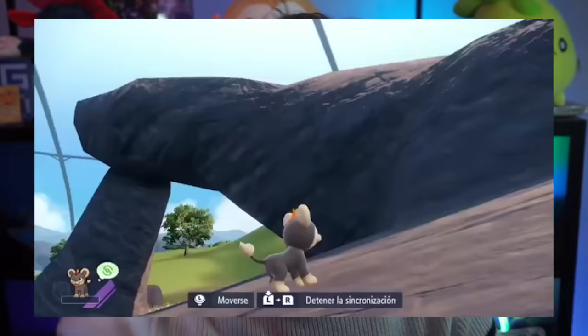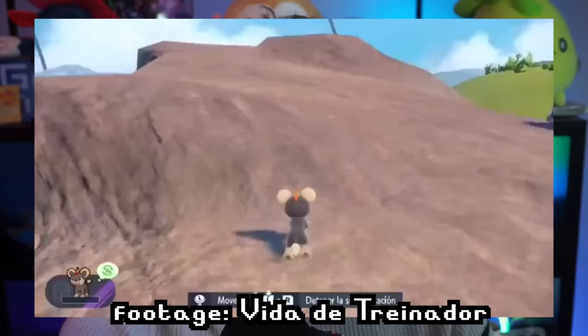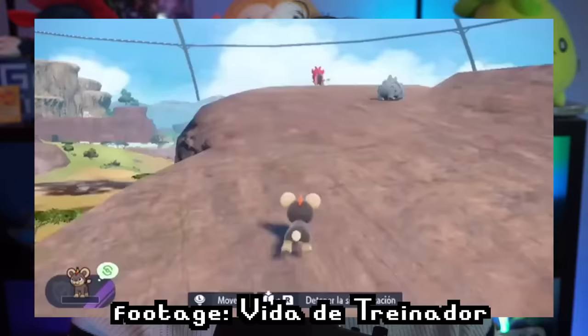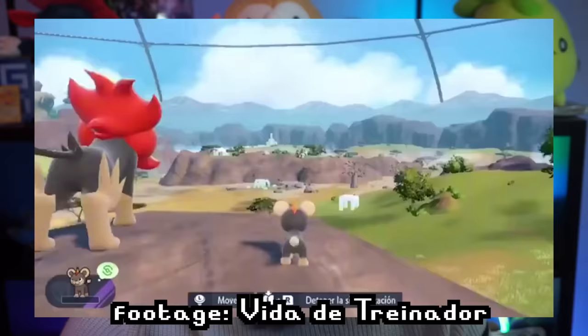If you go into the Savannah Biome and walk all the way up to a specific rock, that rock is seemingly based on Pride Rock from The Lion King. Yes, it's a literal Lion King reference, and you even have a static encounter Pyroar there. There is a specific Pyroar that, if you defeat it, will respawn and will always be there — a literal reference to The Lion King. I did not expect them to do something like this, but it's in the game.